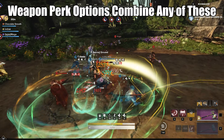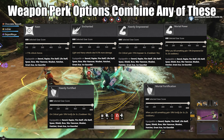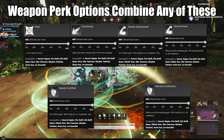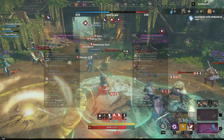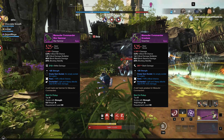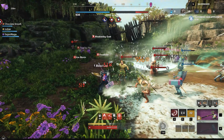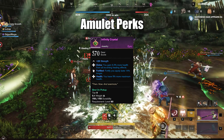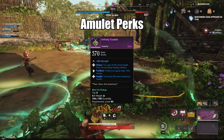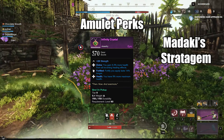For weapon perk options, you have keen, enchanted, keenly empowered, mortal empowered, keenly fortified, mortal fortification, and any of the offensive perks from before. Any combination of these are good, so faction weapons are a good starting point. I didn't swap off of my faction weapons until around 540 to 550 gear score. The accessories for this build are easy to come by. For amulet perks, you'll want to get healthy, divine, and empowered or fortified. Lucky for us, we have all of those present in the Infinity Crystal. This comes from a quest in Shattered Mountain, and will be best in slot until you can get the same with a gem slot.